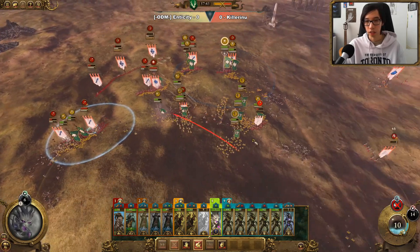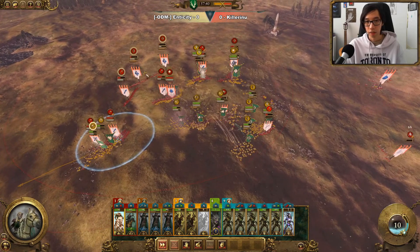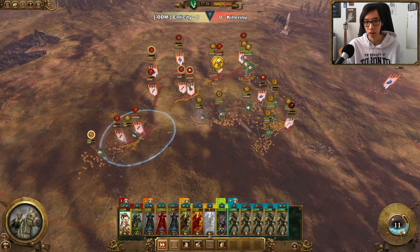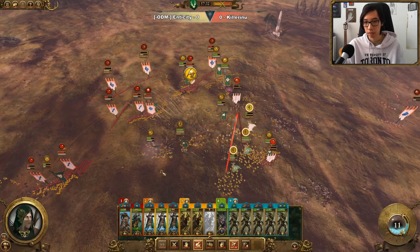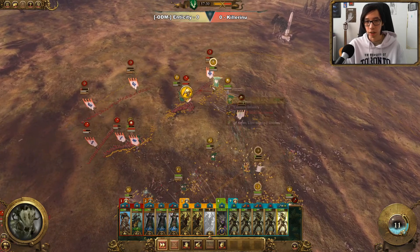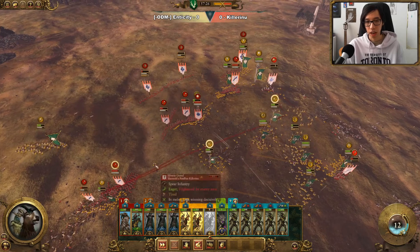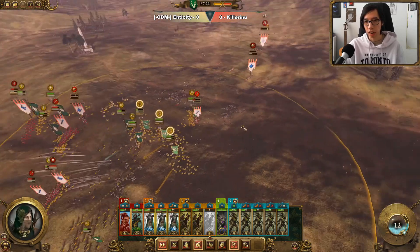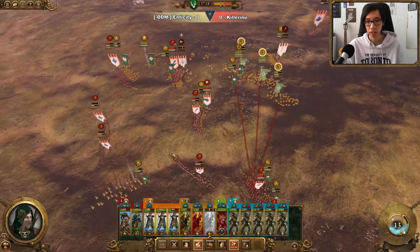Meanwhile, all the High Elf Archers are still getting occupied. Since a few of them are starting to rally, we're going to bring in our Glade Riders up and around to charge into the Shadow Warriors and other Archers, just to make sure they're not firing. That's essentially the win condition against the High Elves — as soon as all their Archers are down, their infantry won't really be able to carry, and their cavalry is basically already gone.